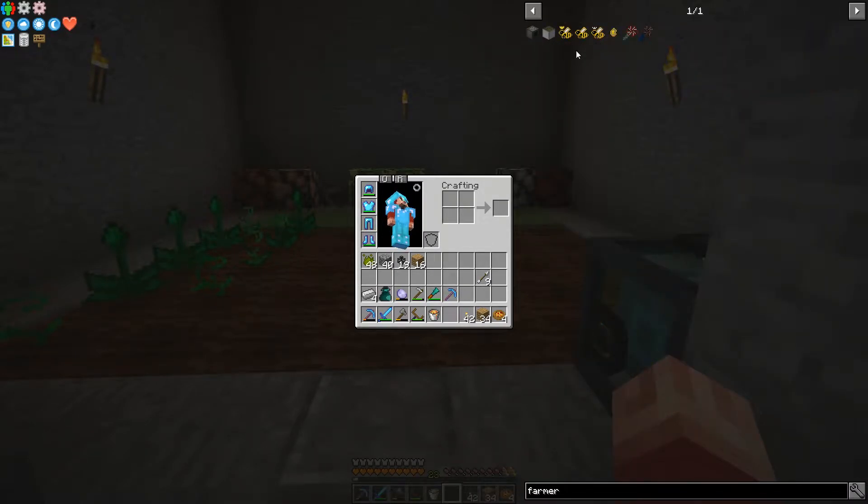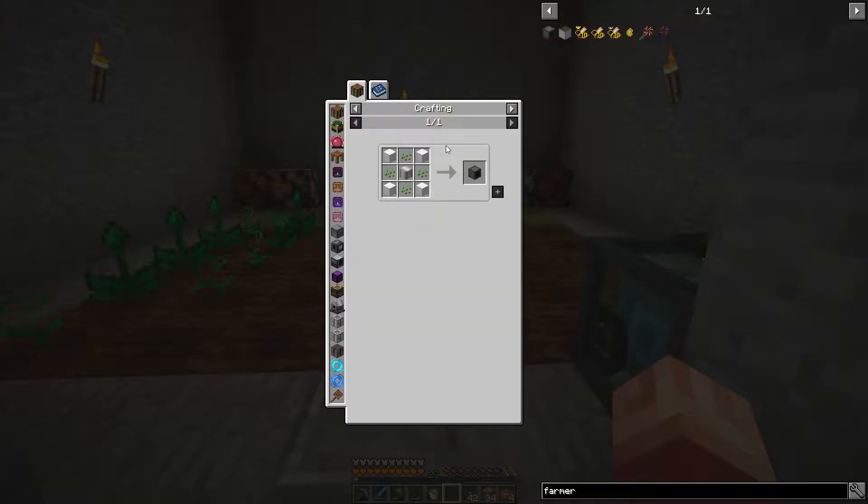I think if I go to the farmer — I've never used this Actually Additions farmer. So why don't we take a look at that? We need Inuri crystal blocks and an iron casing. Now we have everything to make all of this and we have seeds.